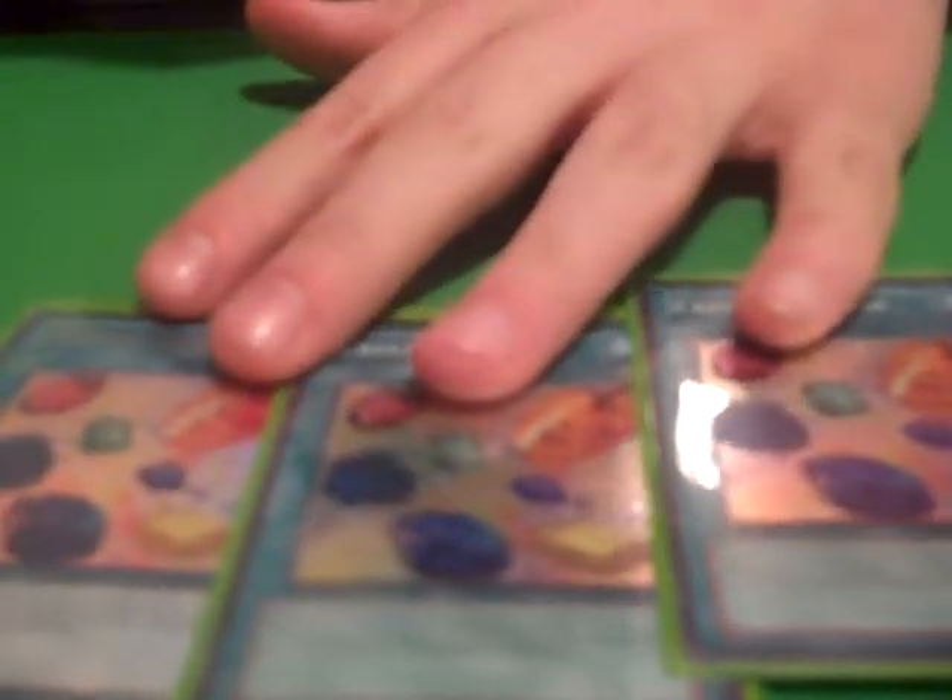We run three Crystal Release — I'm thinking about running Hidden Armory as well. You equip Crystal Release only to a Crystal Beast monster and it gains 800 attack. If it's sent from the field to the graveyard you place a Crystal Beast from your deck face-up in the spell and trap card zone, giving you a plus. I'm thinking about cutting one Crystal Release to put in Hidden Armory for that extra search power.